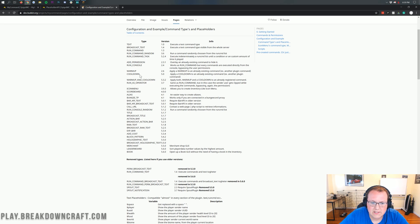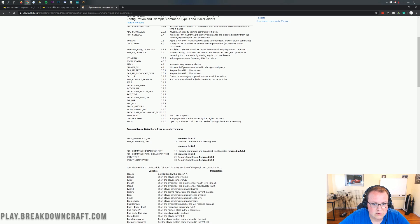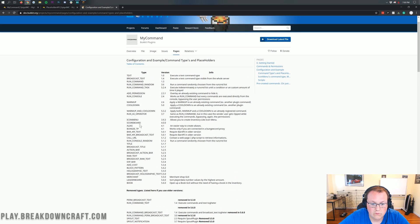You can do warm-ups and cooldowns on commands. You can run the command as an operator — for example if you want people to do GMC but want it ran as an operator, you can do that. You can also set up an icon inventory menu, that's pretty cool. You can do Bungeecord TPs, that's how you do the slash server I was talking about. And you can also do random commands, like getting different kits depending on which time you run the command.